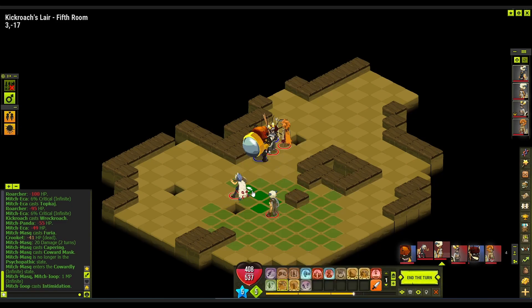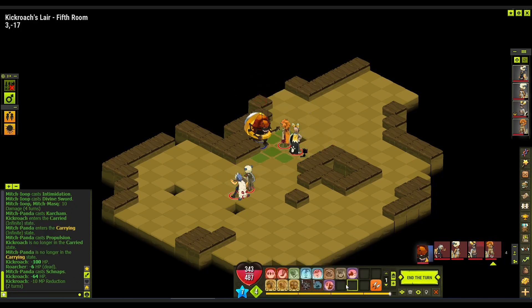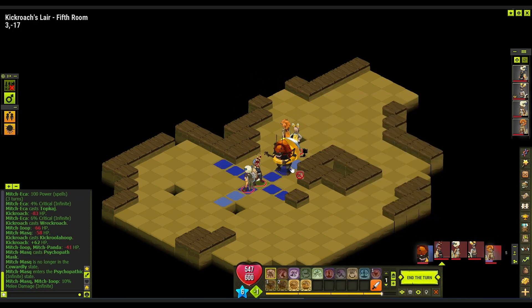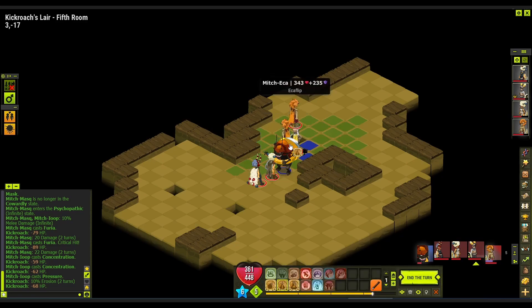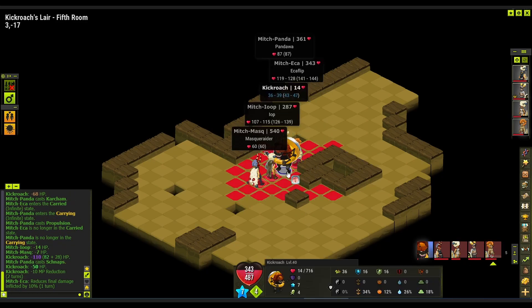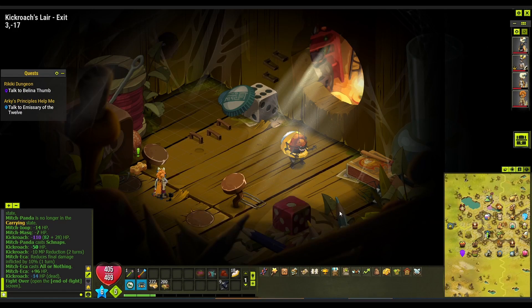If you are new to the game, I would recommend trying the defensive website. There you can see all the details like health points, resistances, spells and their range about every monster in the game. Try it out and leave a comment in the comment section down below what you think about it and if it's helpful for you.